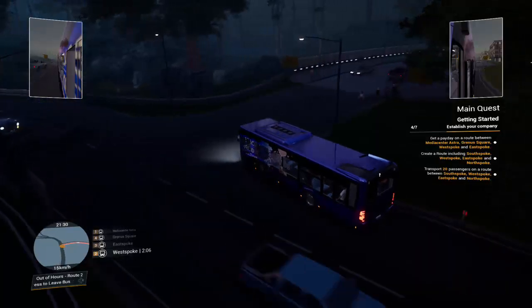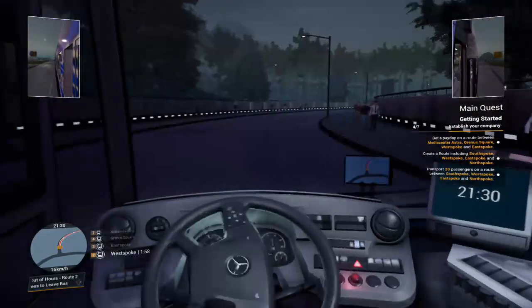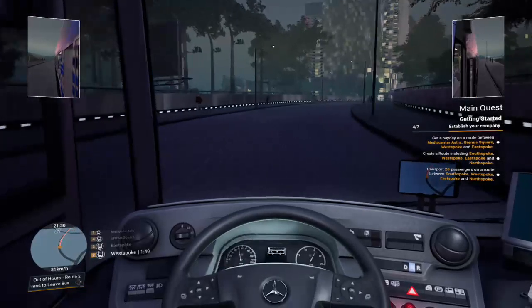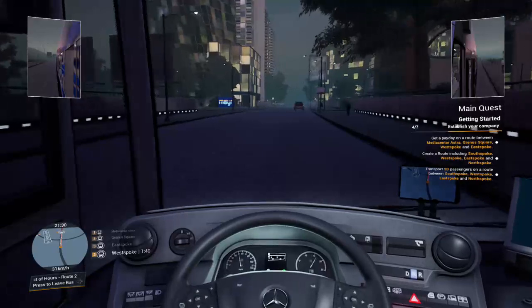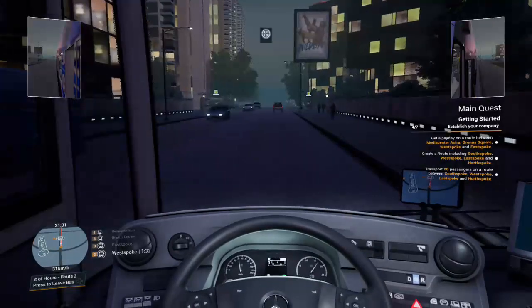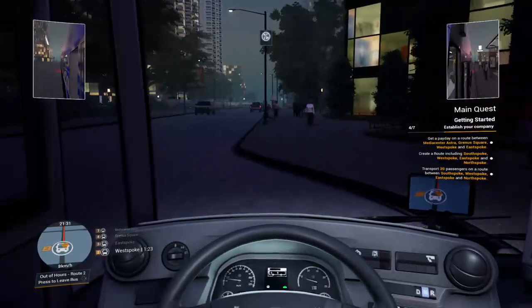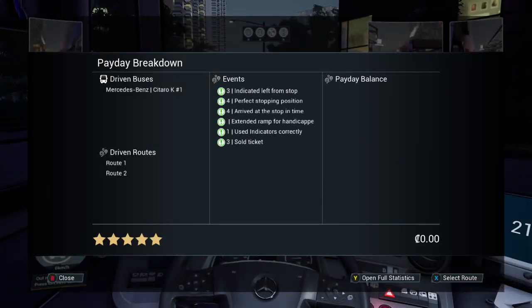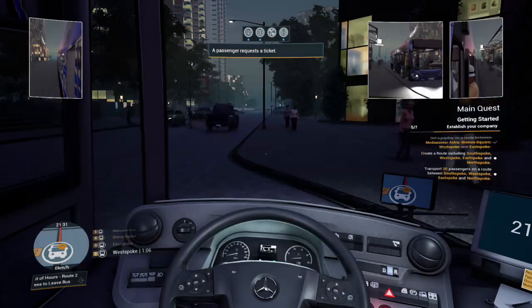From what I've seen the pedestrians just walk on the road, so try not to hit the NPCs whilst getting around a tight corner if there's traffic — makes it a bit more challenging. Coming up to West Spoke now, people want to get off and others are going to get on as well. Another payday — 12,164 so not too bad.